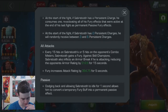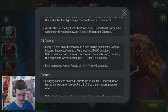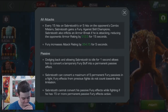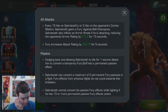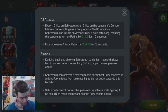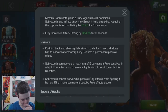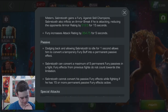He has a persistent charge here. At the start of the fight, if he has a persistent charge, he consumes it and reactivates all the fury effects that were active at the end of his last fight as permanent passive fury effects. At the start of the fight, if Sabretooth has zero charges, he will randomly receive between three and six charges. That's interesting — at the beginning of a quest, you'll get enough persistent charges to carry you pretty far. That looks pretty dang good.